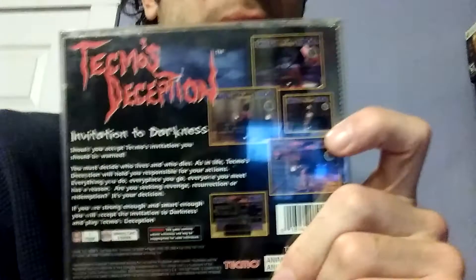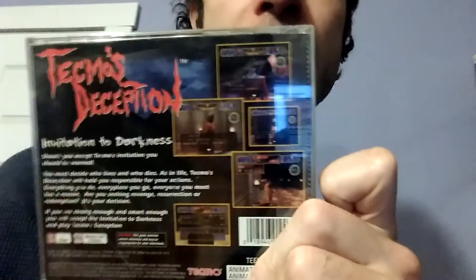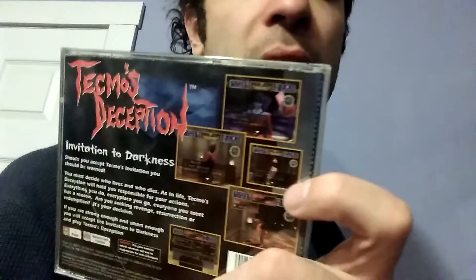Here is Tecmo's Deception: Invitation to Darkness. I've already talked in a previous episode about the sequel, Kagero Deception 2. The Deception games are about building a palace or building, and people walk in and you're supposed to set traps to kill them. This one stands out a little from the rest of the series because you're actually involved with Satan or something crazy like that. It's a very different, intriguing game. I'll give it a shot sometime and see if it's my cup of tea.